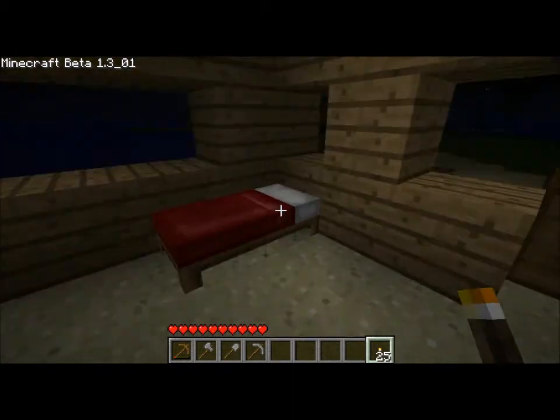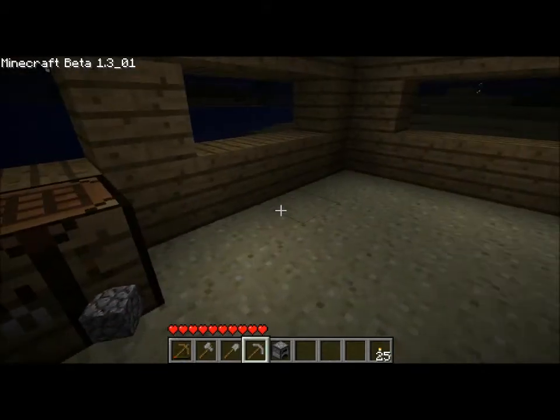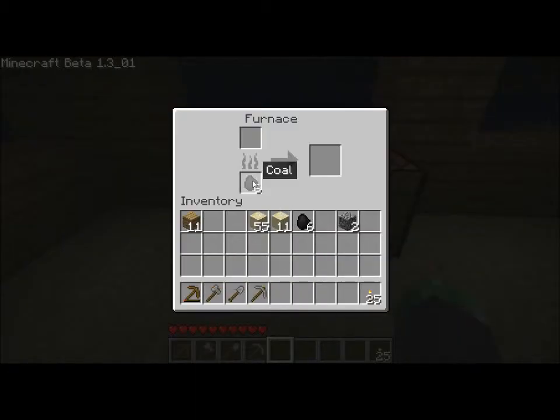Alright, while it's night, let's build a furnace so we can start smelting some sand into glass. I have just enough to make a furnace. A furnace is just like a workbench — you place it on the ground. I'm going to put 6 coal in there. To pick up half a pile, you just right click. And then I'm going to count out how many windows I'm going to have.